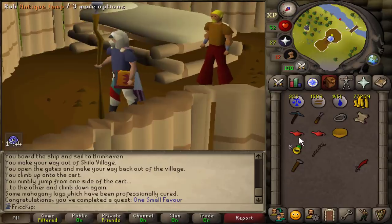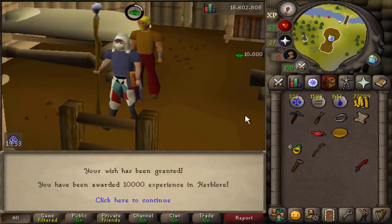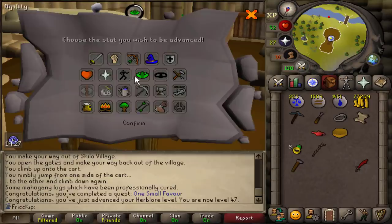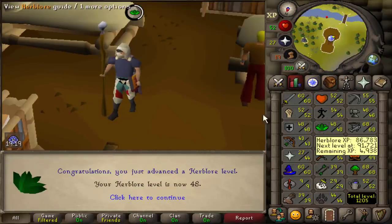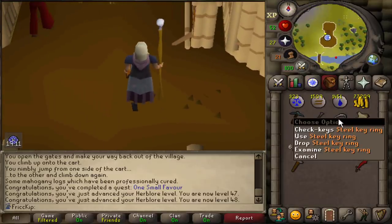Pretty easy, pretty chill. We get two 10k XP lamps. I really want to use them on prayer, but I also really want to use them on herblore, and I feel like no matter which one I pick I'm going to regret it. I could split it up, but if I'm going to go with one skill I may as well be confident with it, so we're going to put two of them into herblore. We now have 48 herblore. We also get the steel key ring, which will free up some bank space.